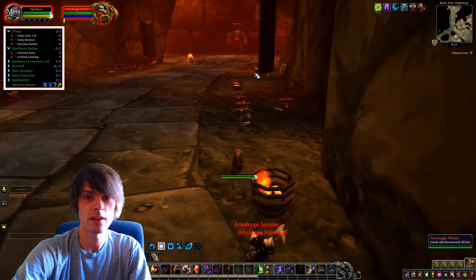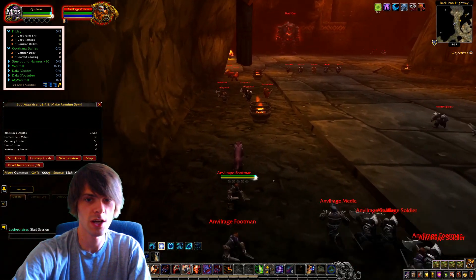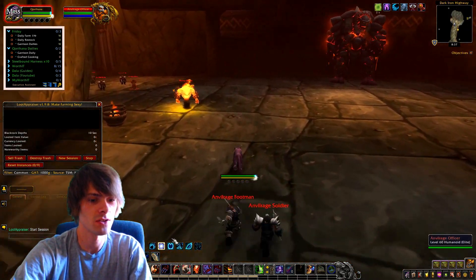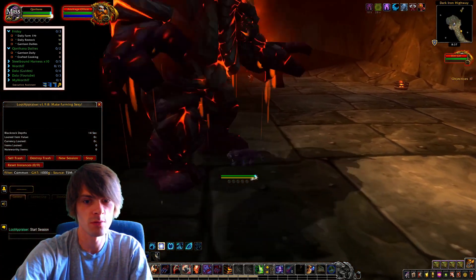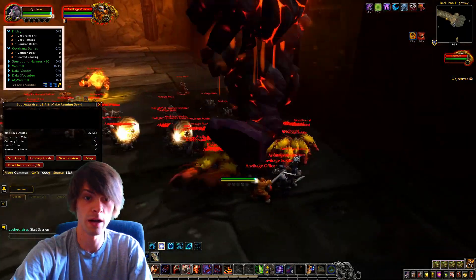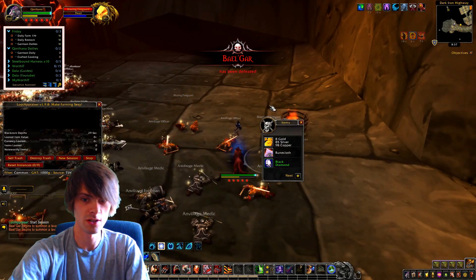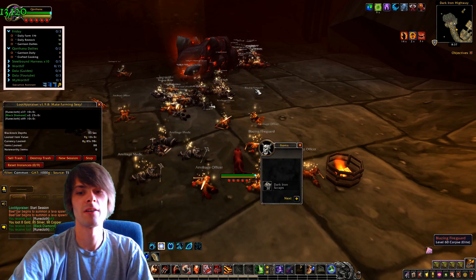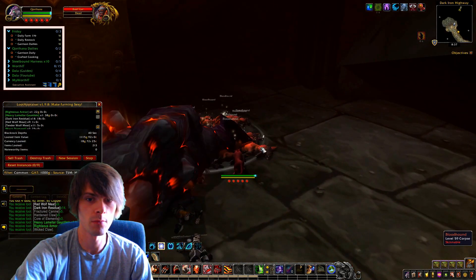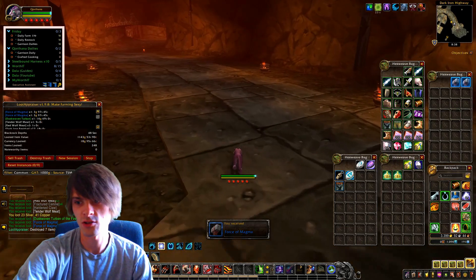We grab those last mobs and pull up the loot appraiser to double check what's going on. Then I use Soothe on that last pack and run towards the boss as a reference point. You don't really need to kill him — you just want all the trash loot — but if he's there you might as well, since you can vendor some of his stuff for quite a lot of gold. Then we loot up and see how much we actually got for that one pull.